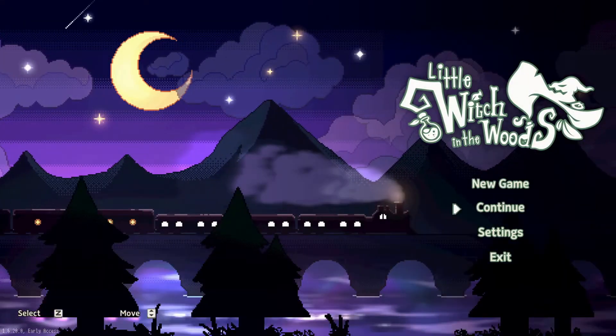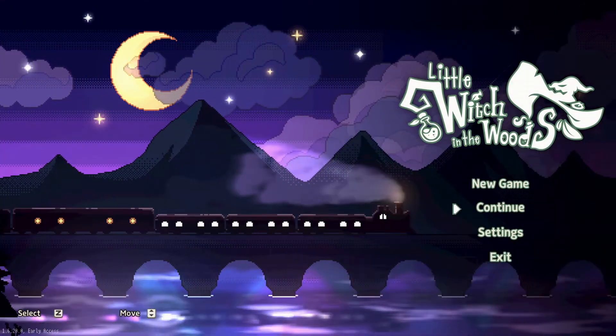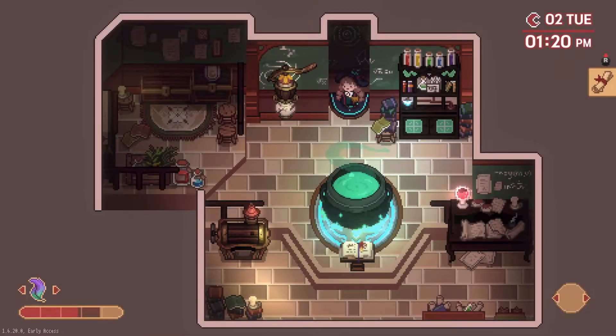Hello and welcome to the second episode of Little Witch in the Woods. Last we left off, we were making our way to the village, and we had talked to a lady who seemed cursed. We were going to make some cursed candy to lift the curse. So we're going to go down to the workplace and see if we can find a recipe or something down here that can help.